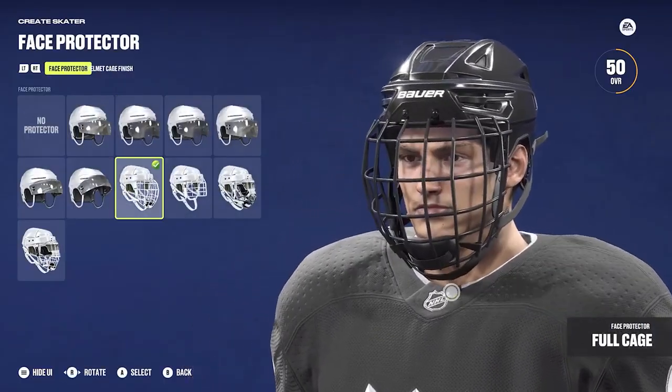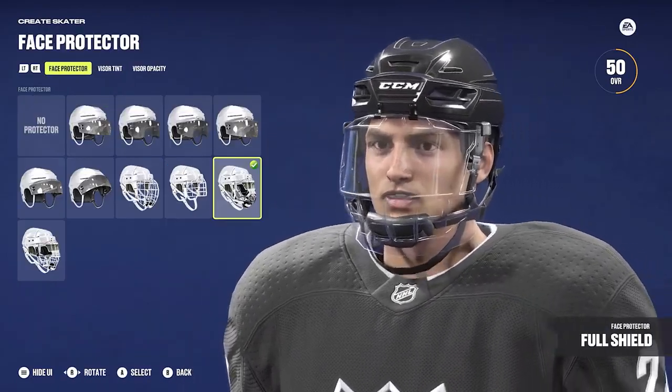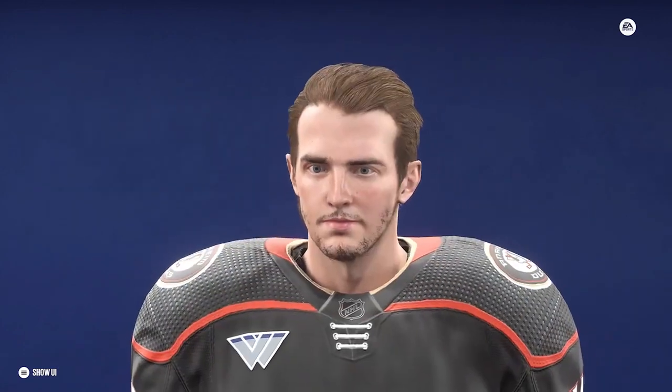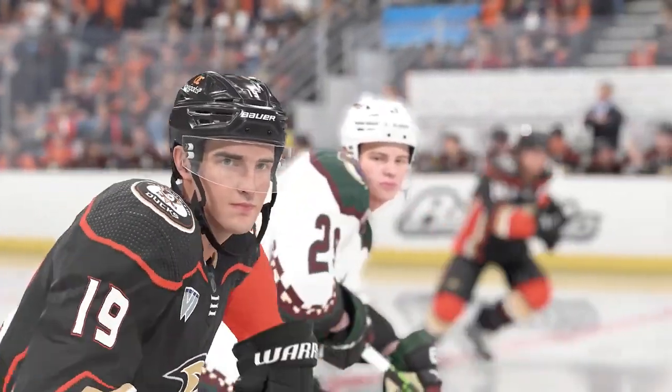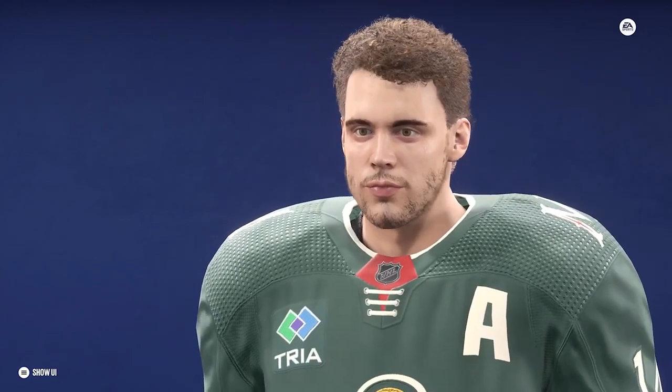Another big one that fans have been asking for a long time is you can now put a cage on any helmet whatsoever. We've got the full visor supported as well. And the skin material, not just inside of creation zone but inside of the game itself, looks better than it's ever looked before. It looks much more authentic. We spent a lot of time on the fine details of that skin shader to get it looking as authentic as possible.